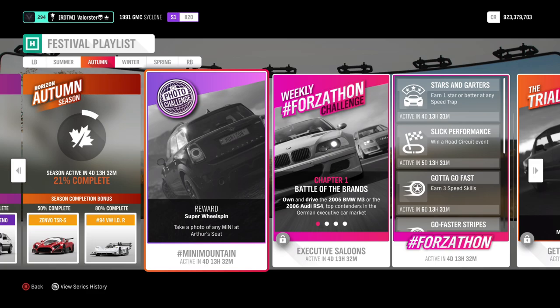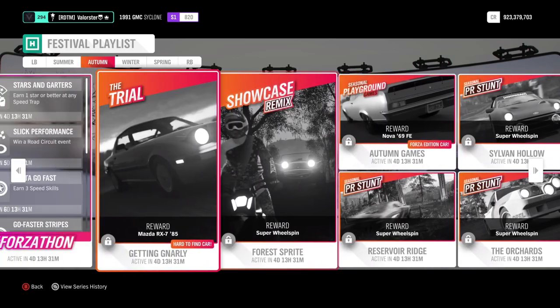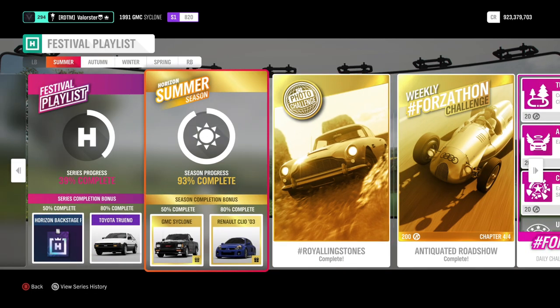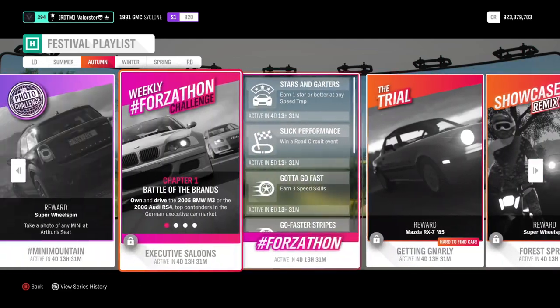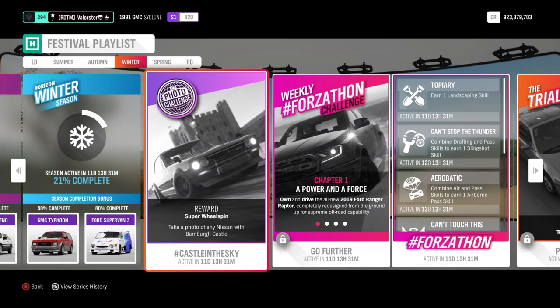We also have the Autumn. In Autumn, I already have 21%. That means the 21% is the monthly rivals and online adventure counted already. Here you see that my series completion bonus is 39% — that will stay. If next week we play and we complete all these things, it will go higher — the 39% and this of course also, and then so on.